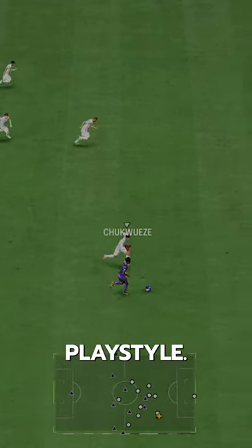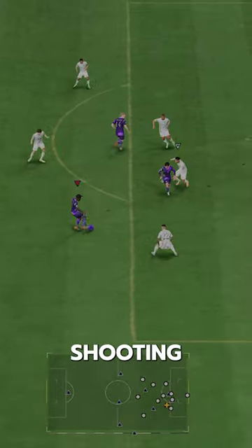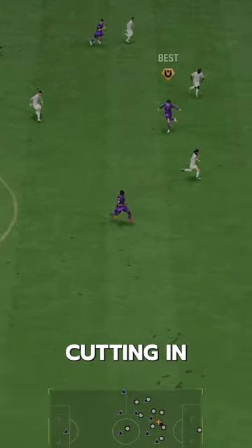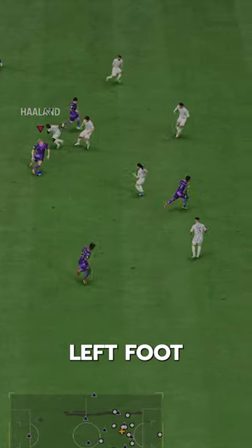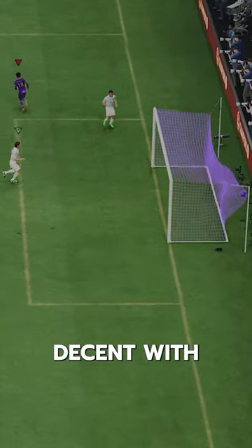Finesse Shot is his only other important play style — all he has is Flair and Trickster besides that — but for shooting, finesse shots are certainly the way to go with this card, Adrian Robbins-style cutting in from the right side using that left foot. He does have a nice 4-star weak foot too, which is decent with regular shots.